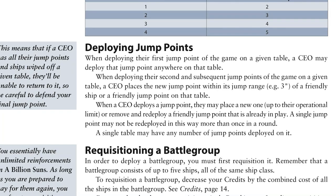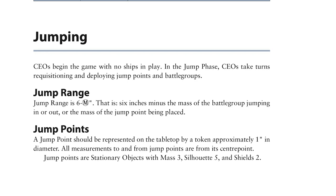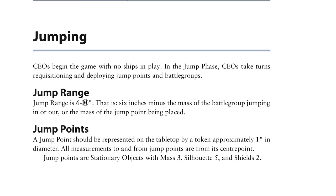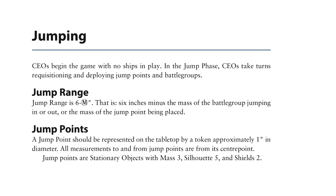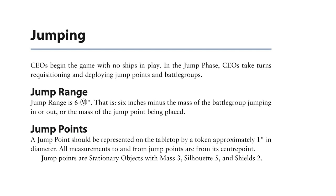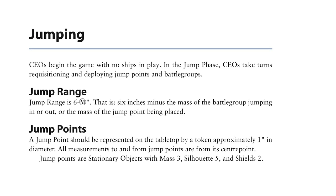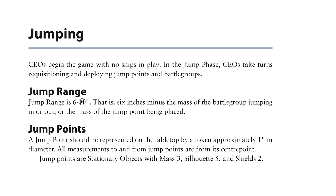There are neat mechanics all over the place. Even jumping has its own quirks — battle groups deploy within six minus M inches of a jump point, with M being the mass of your battle group. That means titanic vessels will appear really close to the jump point, but a swarm of ships like a fighter wing with a mass of zero can deploy with far more versatility and distance.